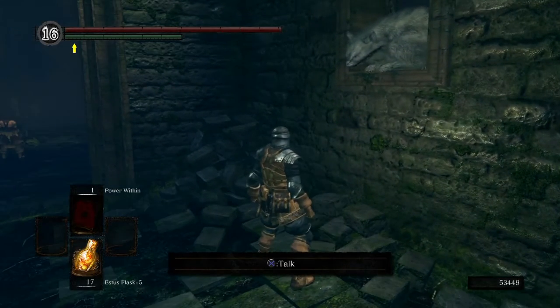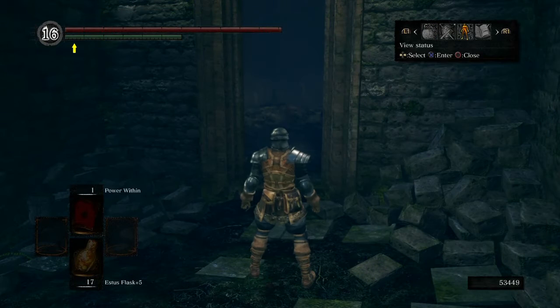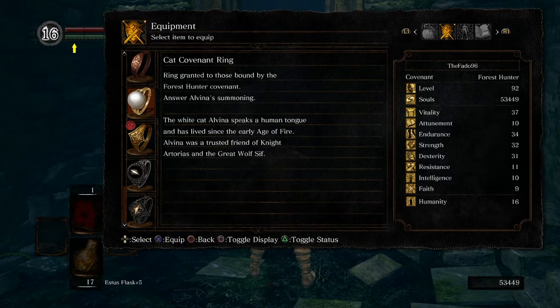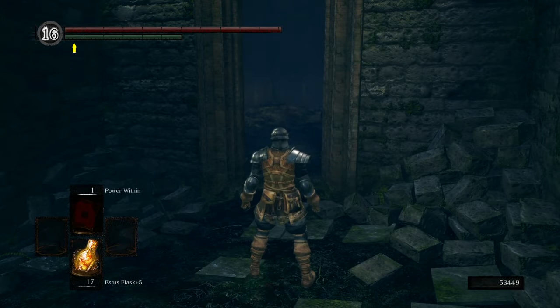So Alvina of the Darkwood allows you to join the Forest Hunter covenant. The reason the question is weird to answer is because she doesn't really ask a question, and you're supposed to answer yes or no. That's more of a Japanese thing where yes or no is more like 'I agree' or 'I disagree.' You should say yes because you agree with what she says — that you should not touch Artorias' Grave. Although we did in the last episode, but she doesn't know. Alvina was a trusted friend of Knight Artorias and the Great Grey Wolf Sif.